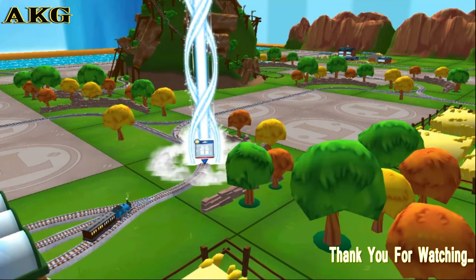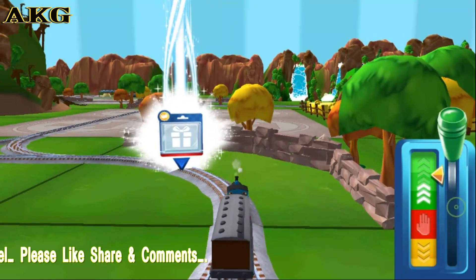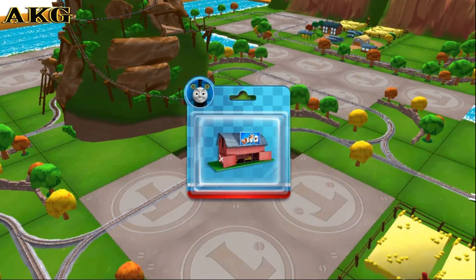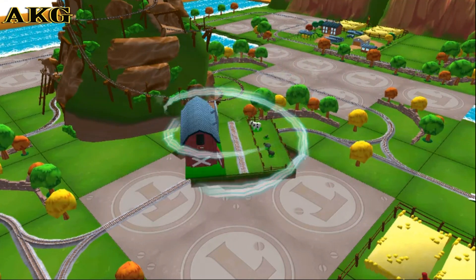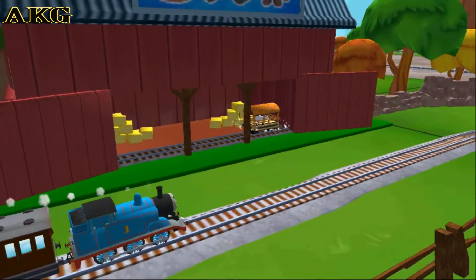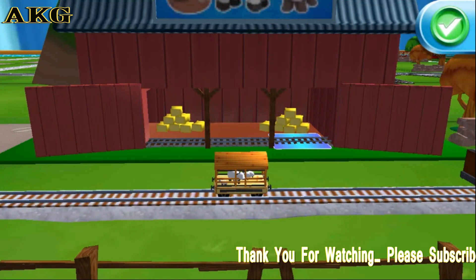Can you find your way to the surprise pack? Look for the giant beam of light. Excellent — just slice across it or tap it to open. A new wagon! Your engine would love to pull that. That's perfect.